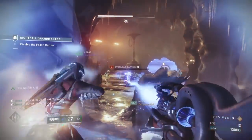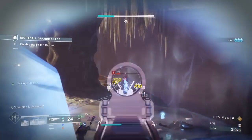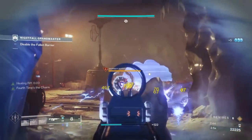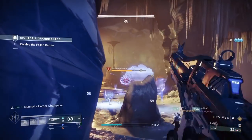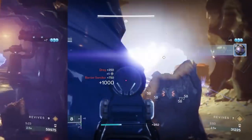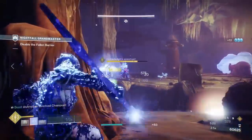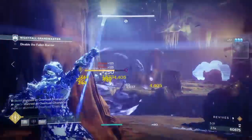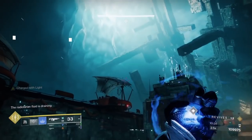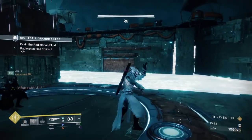We'll also take a look at all of the workarounds and glitches for the boss encounter. The Glassway Grandmaster contains anti-barrier and overload champions. There will be a lot of void and solar damage coming your way, so I highly suggest equipping elemental resistance mods and running max resilience. You're going to be facing off against enemies using all three elemental shield types, so right off the bat, the Arbalest will be a great asset here.